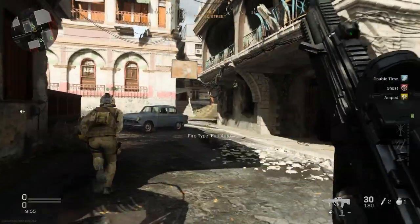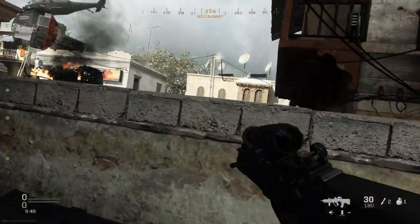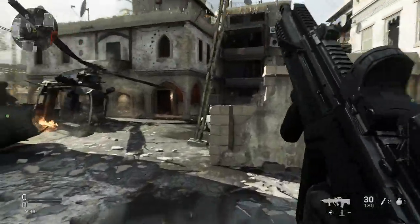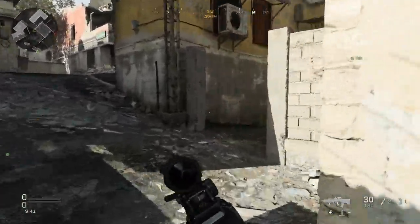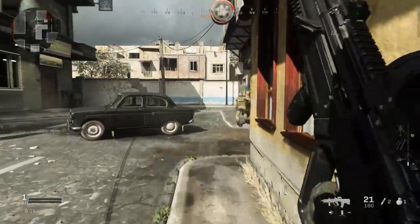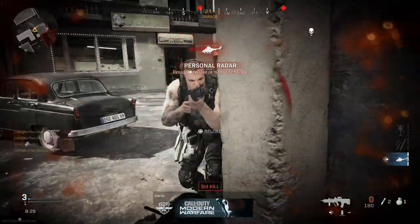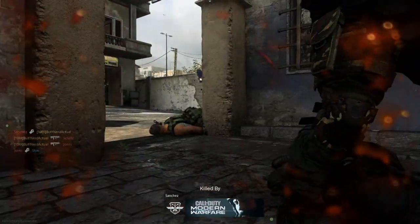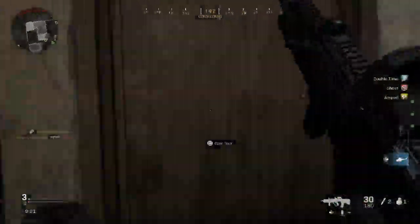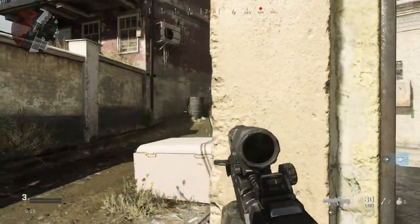Now that we're in game with our IWI Tavor C-TAR SBR variant, let's see how this handles in game. We have that Cronin 2x2, which is a 4x optic. The rate of fire is very similar to how it was in Modern Warfare 2 — a very fast rate of fire. You can see it works pretty decent even for hip fire at a closer range, though we didn't build this for hip fire, and beyond very close range it won't perform well that way.